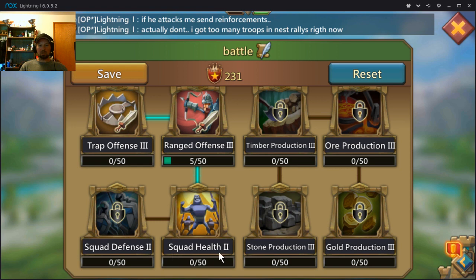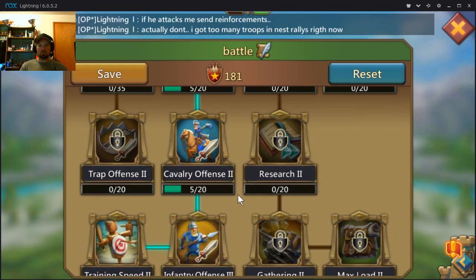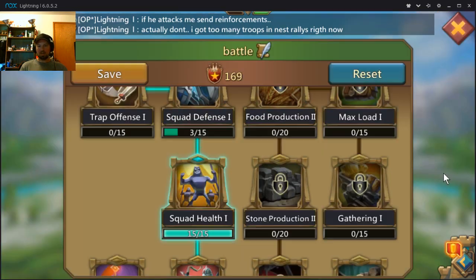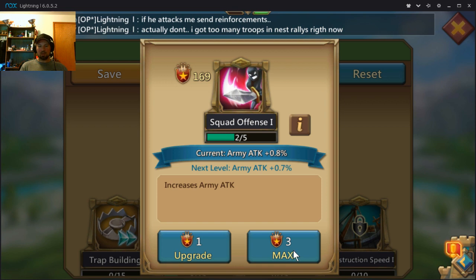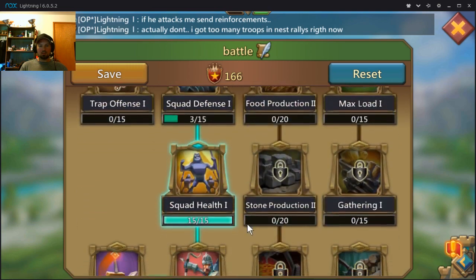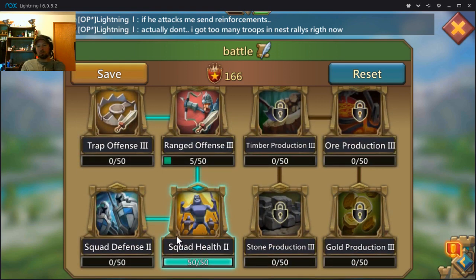The first thing you want to do is max out squad health. Health is the most important out of all of these. I'm going to max out squad health, then go up to find the next squad health node and max that out too. Now I'm going to start on attack — the very first one gives me attack for all of my troop types, so I'm going to max that out.